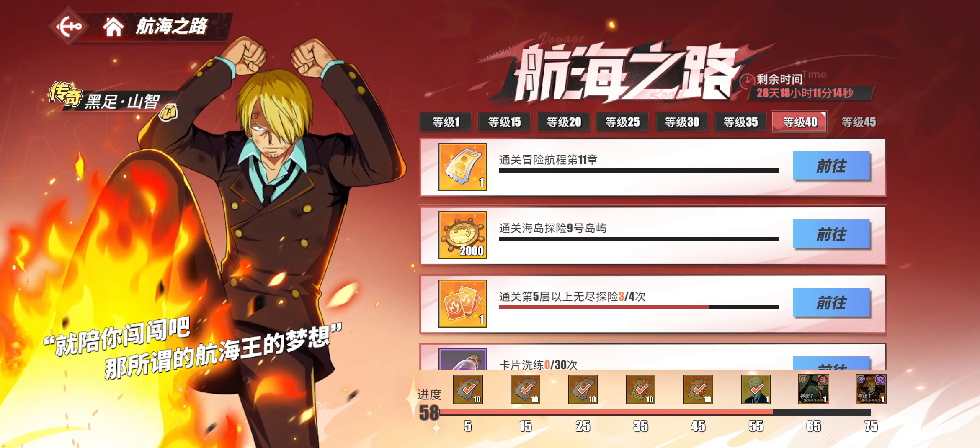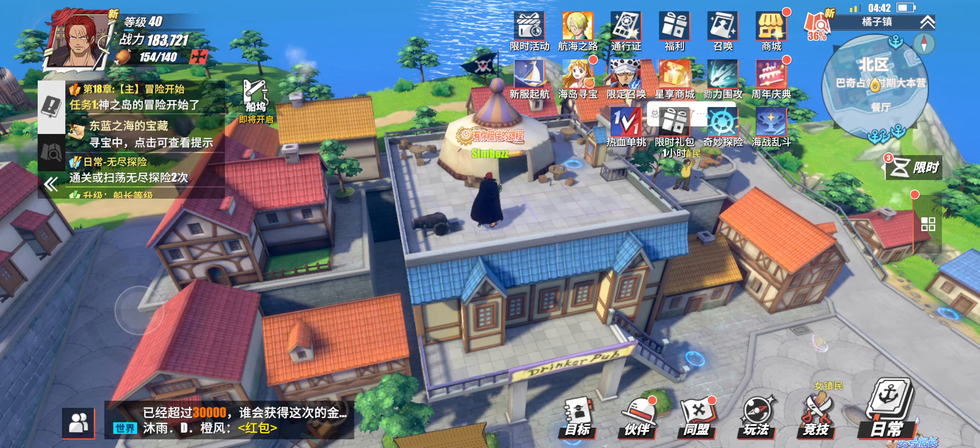This one up here is basically a free SS character. You get Sanji, who I would say is third tier after Shanks for PvP. You get him naturally by playing the game and logging in. Once you hit level 40 you get the character, and once you hit level 45 you get all the major rewards. This character is definitely worth it — I highly recommend building him up once you get him. Very fun to use in PvP.